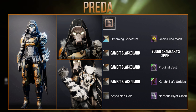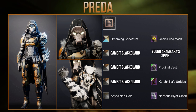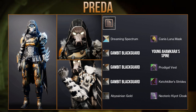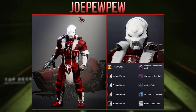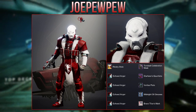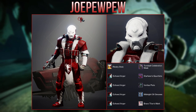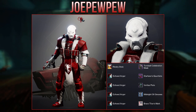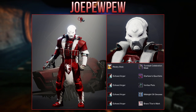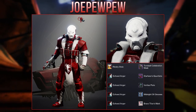We're on to the final few sets, starting with this one from Prader using the young Ahamkara Spine. I especially like how they shaded the Canis Luna mask with Dreaming Spectrum to match the bone skull of the exotic. Then we have Joe Pupu with this really clean red and white Titan set. I never really see this helmet used that often but I really like how it looks here, and what's great about this set is the combination between the Veritas plate and the Brave Titan mark — it almost looks like the mark is part of the jacket because of the way it's lined up. Fantastic job to Joe Pupu on this set.